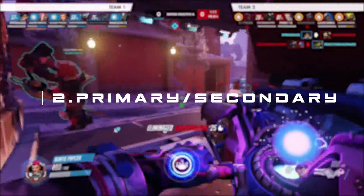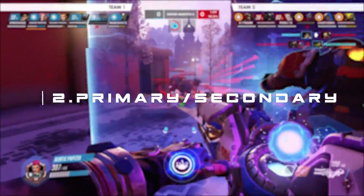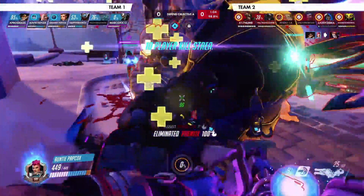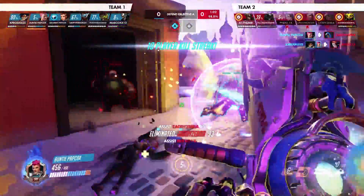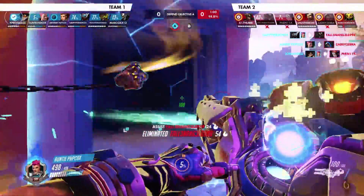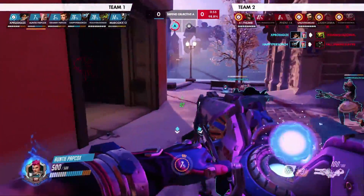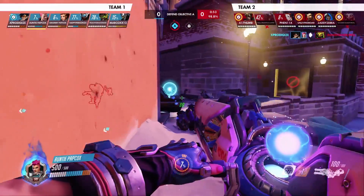Number two: right click and left click management. Quick disclaimer — the gameplay that I have here is not a very good example of this tip I'm giving you, and it's something I'm currently working on myself. Right and left click management helps you maximize the damage you're outputting at all times regardless of your charge. As soon as possible, you want to learn the rotation between your primary fire and your alternate to get max damage.